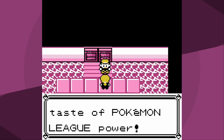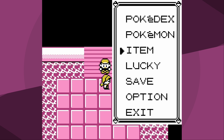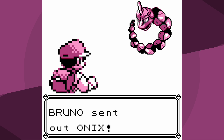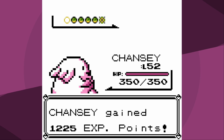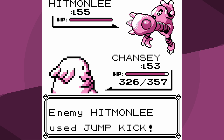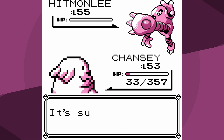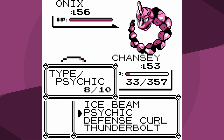Now we take on Bruno, who should be pretty easy. I'm a normal-type Pokemon against a fighting-type Elite Four member, so theoretically it could be difficult. For whatever reason Bruno doesn't use all fighting Pokemon - he uses two Onix. The first one I outspeed and knock out with Ice Beam. Next is Hitmonchan; I go for Psychic and knock it out. Then comes Hitmonlee and it outspeeds me.